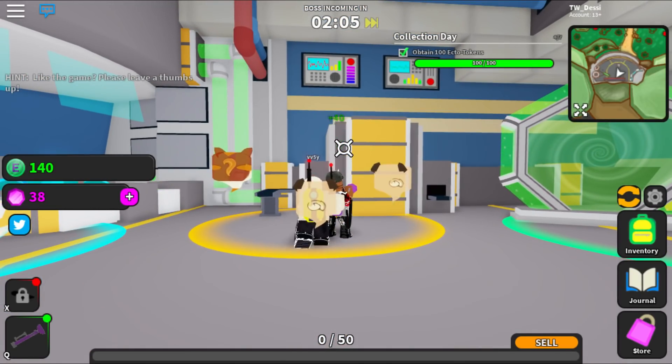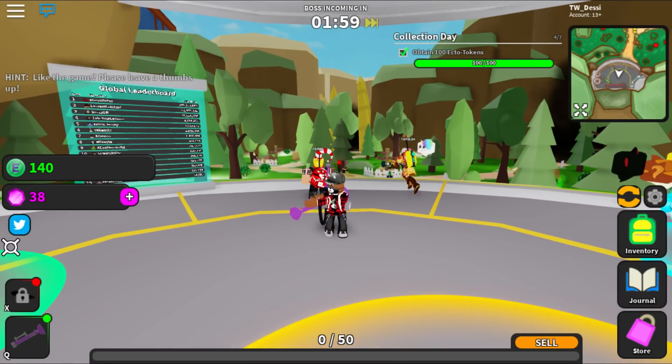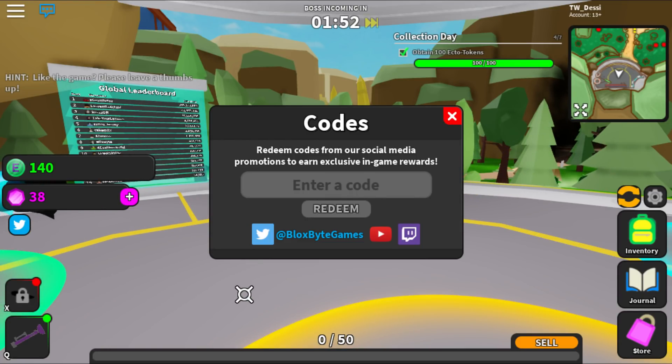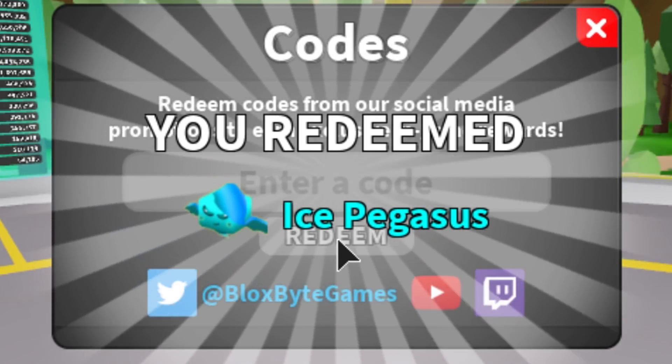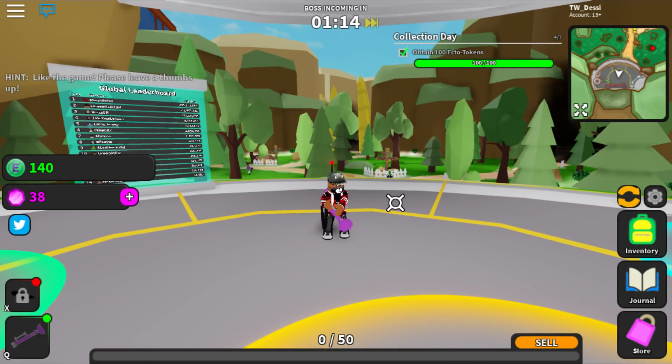So we're gonna go over here, sell our ectoplasm right here — that's gonna give us ectoplasm coins. You know what, this game is actually so new. I'm gonna go find you guys a code real quick. Okay, so we do have a code. So if you guys would like the code — I think this is probably the first code of the game — the code is GHOST: capital G, capital H, capital O, capital S, capital T. Let's click redeem. And that is gonna give us a limited edition ice pegasus. Definitely make sure you guys go and redeem that because that's not gonna be available for long.